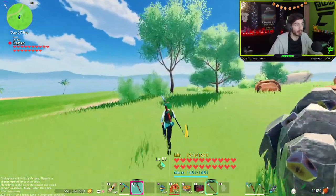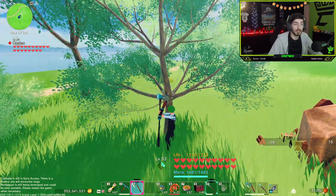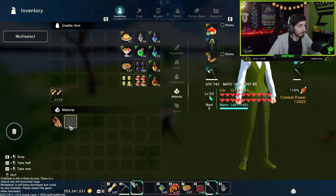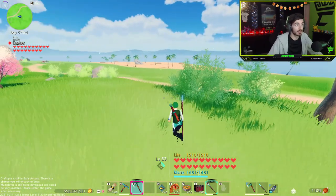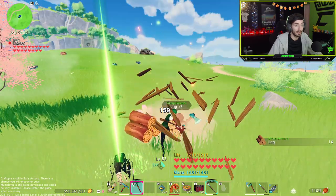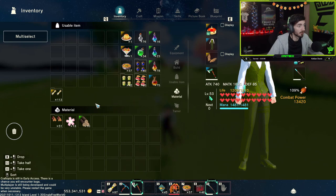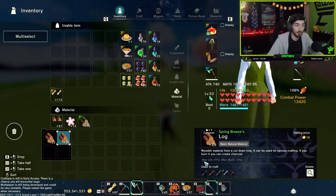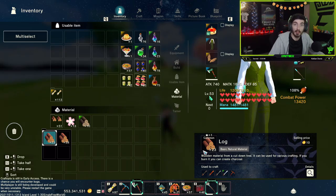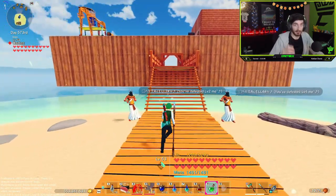If we run up and chop a green tree, you will see we are just getting basic logs. If we head into our inventory, we can see these logs have no benefits on them whatsoever. But if we come over to one of the pink trees, we're now getting spring breeze logs. These spring breeze logs offer 5% max health and 5% more mana. That is an enchant — the enchant is the spring breeze part offering those bonuses. A basic log has no enchant.